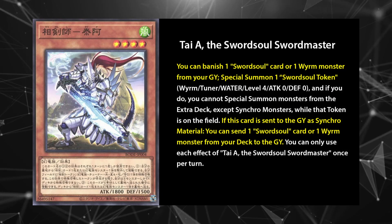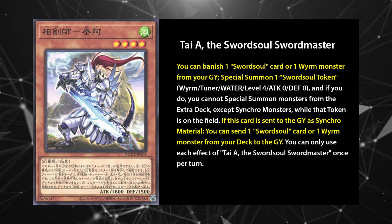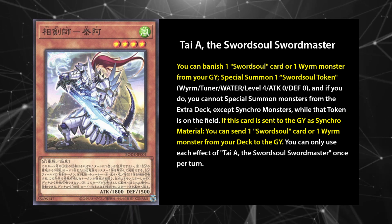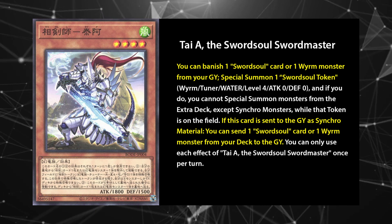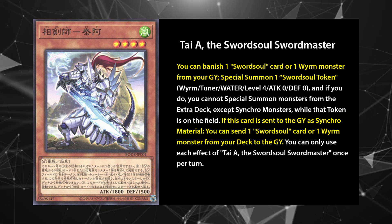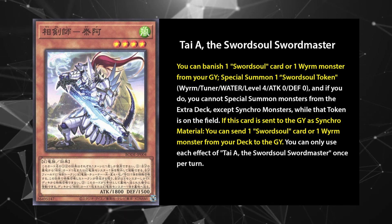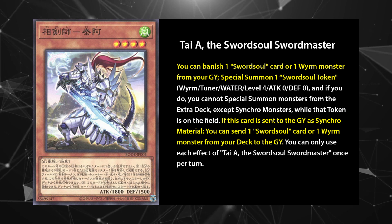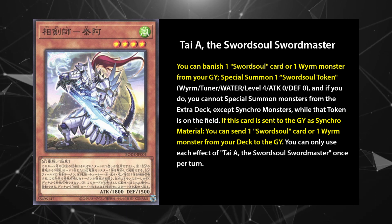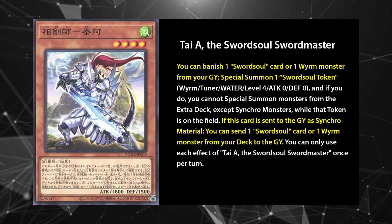Tai A is a level 4 Wind Worm Monster whose stats are also quite good. It's honestly refreshing to see an archetype that can just put decent sized monsters on field. Tai A summons our token friend by banishing one Sword Soul card or Worm Monster from your graveyard. The Sword Soul cards tend to interact equally with their own cards and generic worms, opening up a few possibilities for supportive engines, especially Ten Yi.